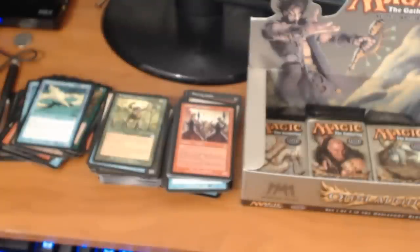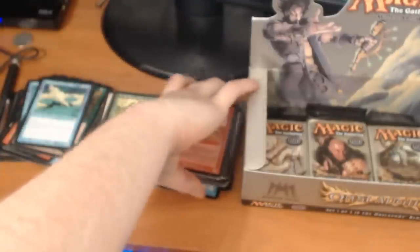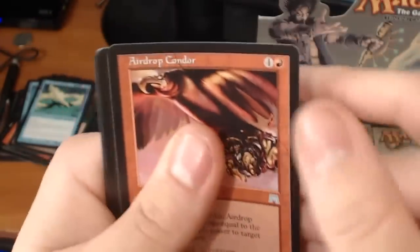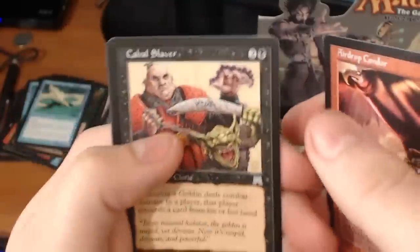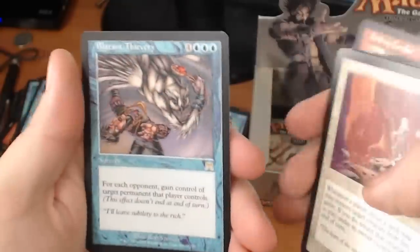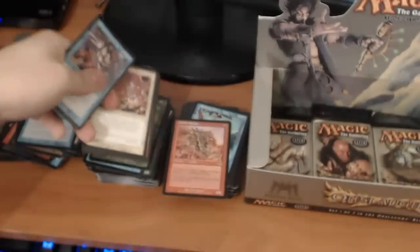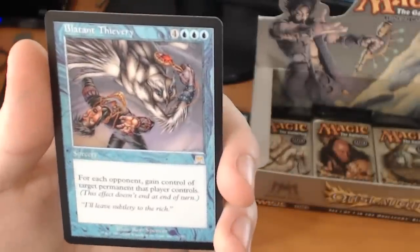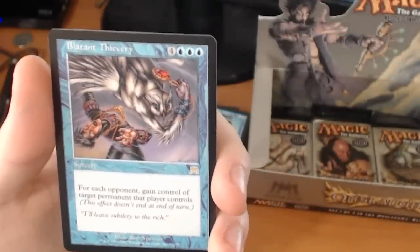So we've got 2 fetch lands so far, hoping for a lot more — but it's all in fun, it's all in improving the collection. We have an Airdrop Condor, a Cabal Slaver, an Astral Slide. And a rare — it's a Blatant Thievery. It's a 7-drop: for each opponent, gain control of target permanent that player controls.